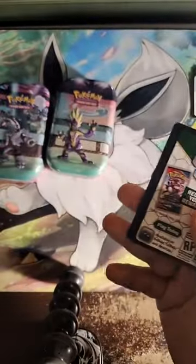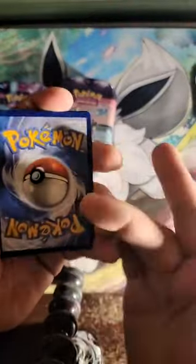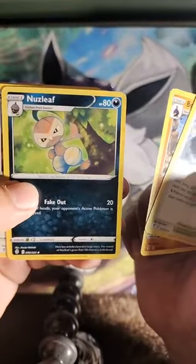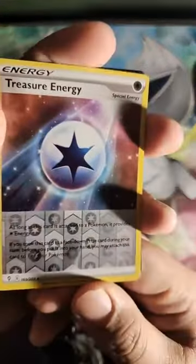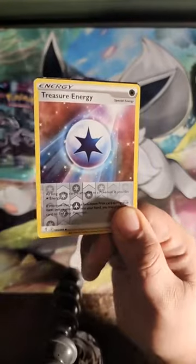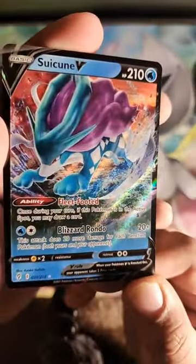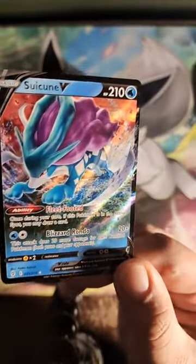Before we open the next one — hope the new year's been treating you well, and if not, I hope it gets better. This one's red? Nope. We got Stormy Mountains, Boltund, Nuzleaf, Eevee, Psyduck, Temple, Wooloo, Dragonite, and Treasure Energy. Ooh, actually we got something on the back there — let's see what that is. Got Treasure Energy, and then... oh my God, look at that shit. I'm a motherfucking Suicune V! Man, I don't think I've ever pulled this card. But damn, look at that art though. You go, Suicune. You fucking go.